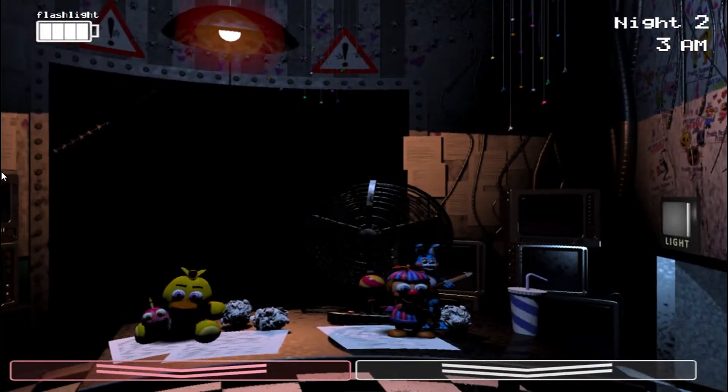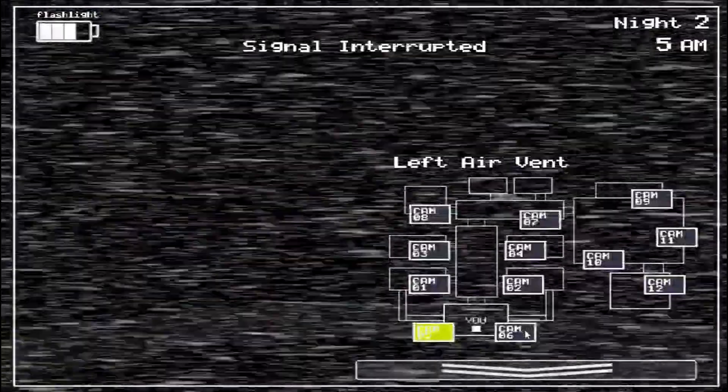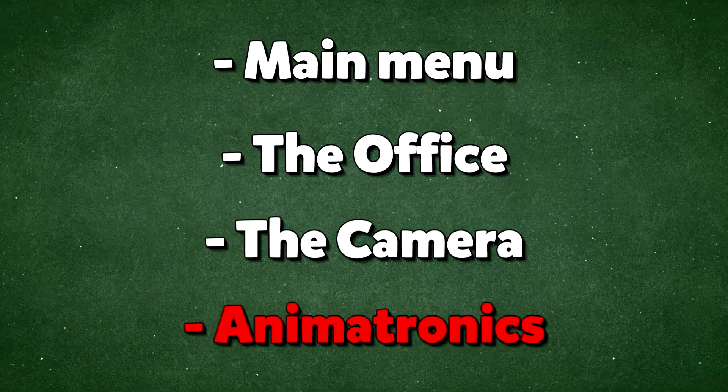Furthermore, the flashlight mechanic is introduced — you need to manage your flashlight battery to check dark areas such as the main hall and the vents. Let's start making the sequel. Here's the plan: start with the main menu, then the office, the cameras, and finally the animatronics.